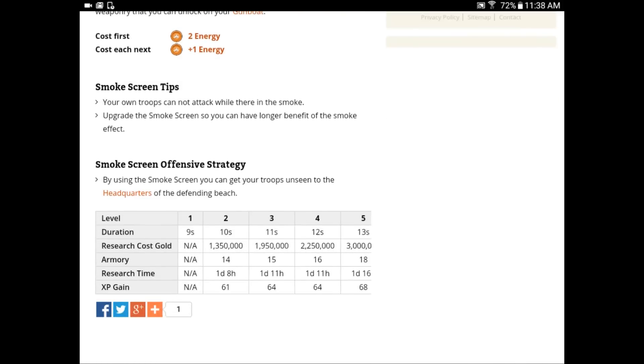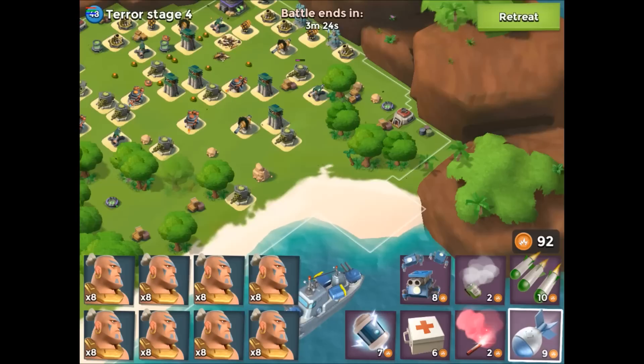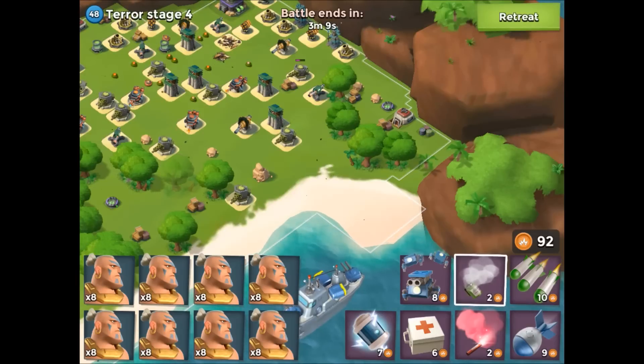Taking a look at the time difference between level one and level six smoke: it's nine seconds to 14 seconds, so you really can't screw around when you're starting out with warriors. That actually is better because you can plan out your attacks before you go. Jumping over to Dr. Terror stage H4, we're going to go around this corner, flare around those barrels, and then shoot the warriors right up to the HQ.